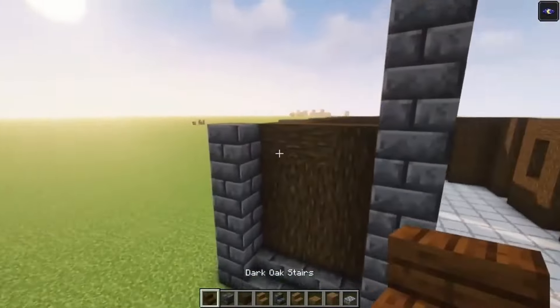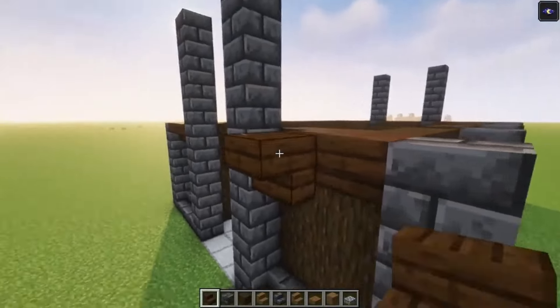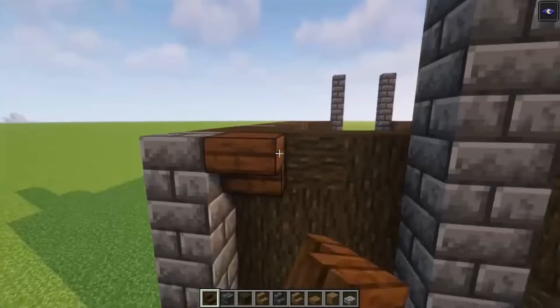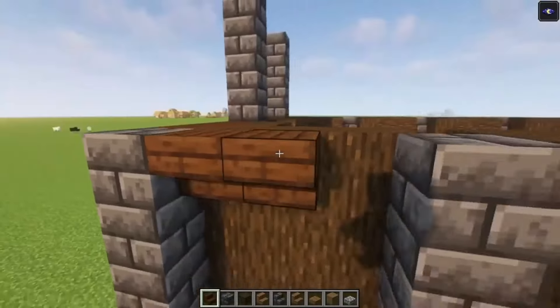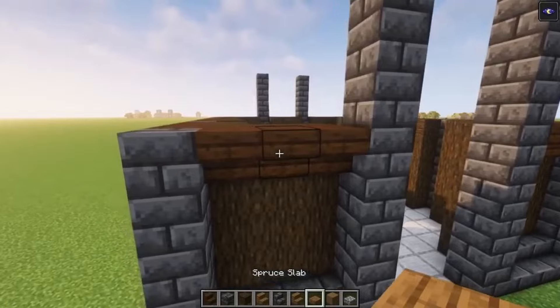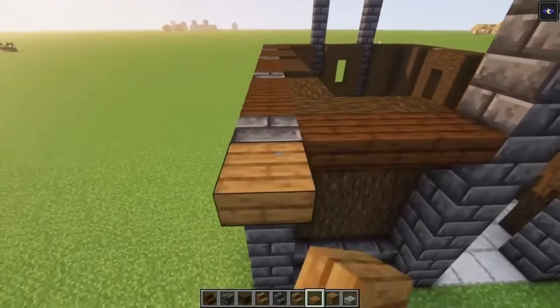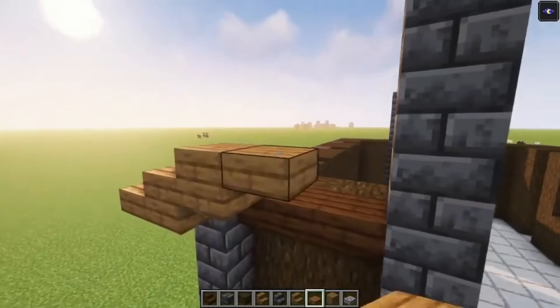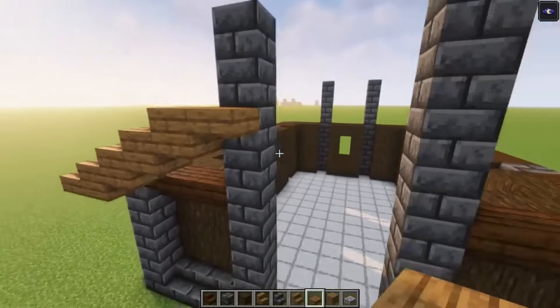Then you want to take some dark oak stairs and we are going to go all the way across. Then you want to take some spruce slabs and we are going to go up and in. So you just want to stop over here and go up, in and up until this point.